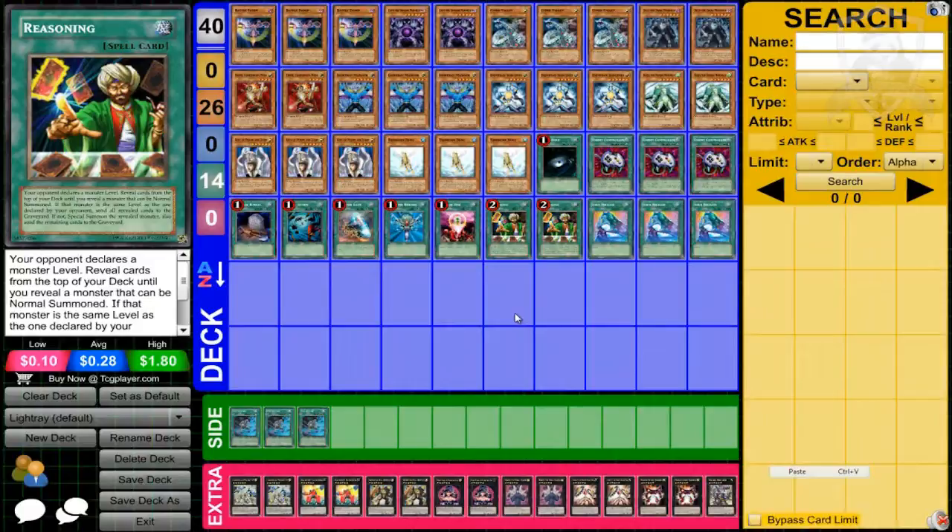Reasoning can get a lot of dark and lights into the graveyard and then summon another monster on top of that. It's a very good card — most of the time people aren't targeting level six monsters. The most common I've found is level three or level four. In all my years using Reasoning in Yu-Gi-Oh, someone may have called the correct level maybe twice. Most of the time they target level three because a lot of decks run rank three XYZ. In this deck with lots of level sixes, level ones, and some level fours, Reasoning is a very good card.